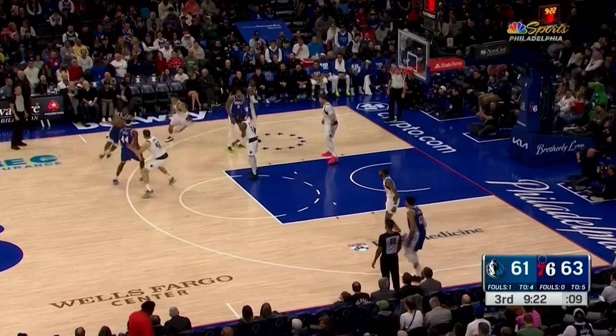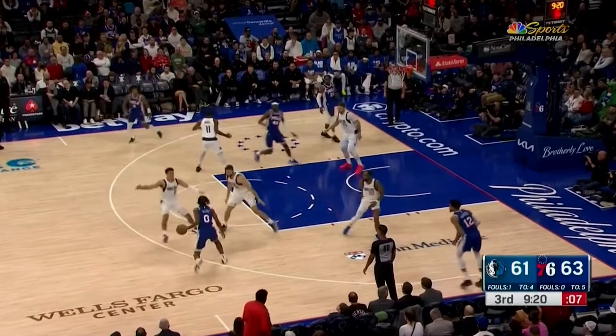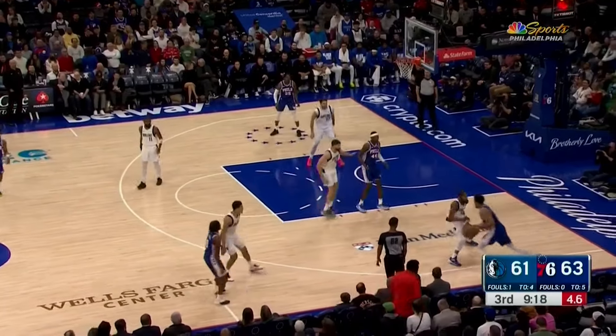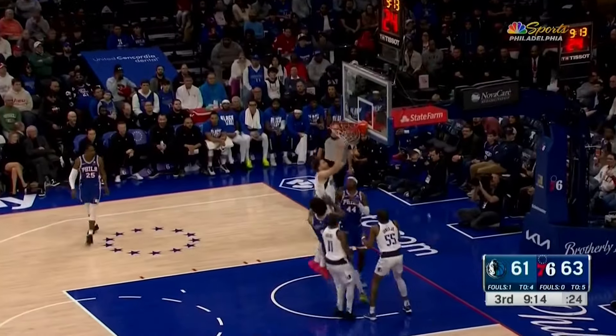Maxey comes off a dribble handoff here, and again I don't like how Paul Reed is just floating into no-man's land. He should be up closer near the free throw line and closer to Maxey's passing angles. So again, Maxey just finds Tobias Harris once Derek Jones stunts, and Tobias is able to attack the closeout for a bucket.